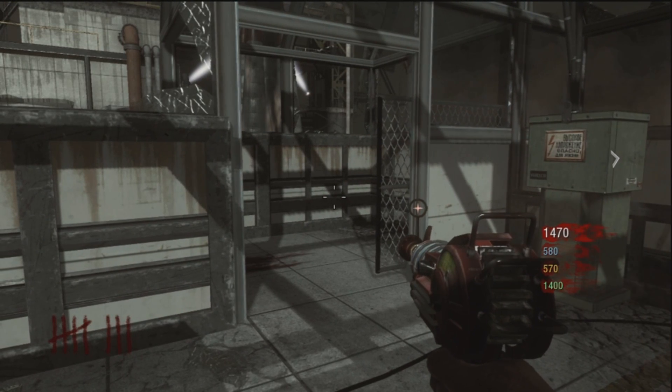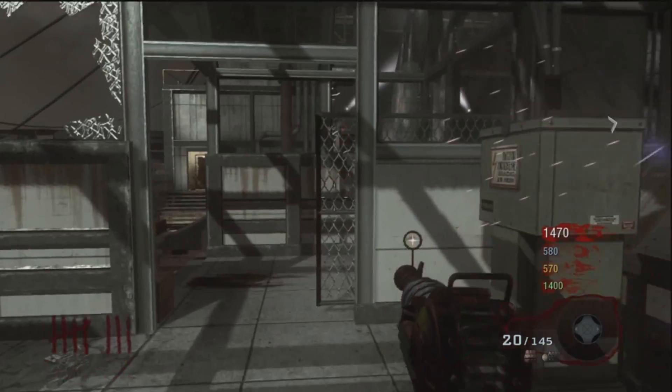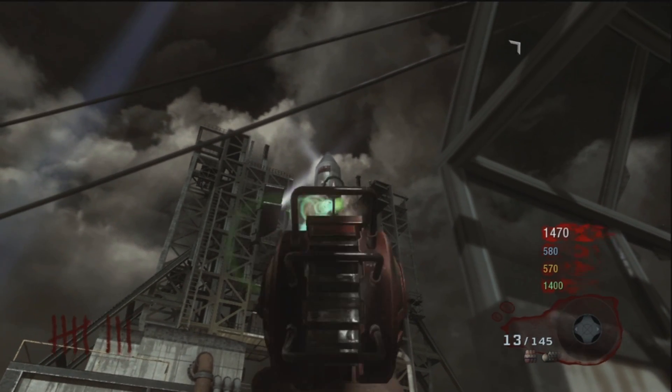What up guys, I'm going to show you an Easter egg — how to blow up the rocket ship. First you gotta link all the pad, and then once you click launch...